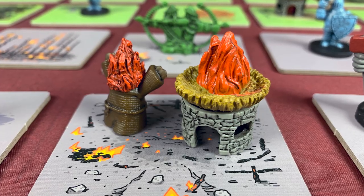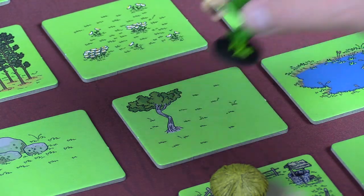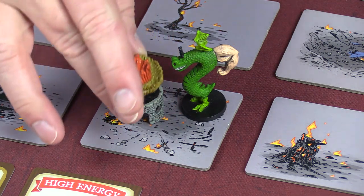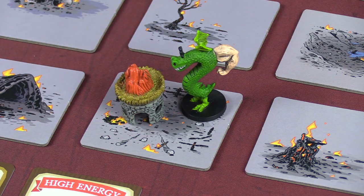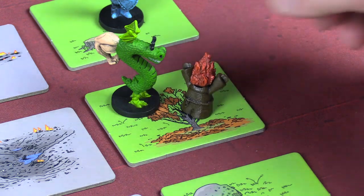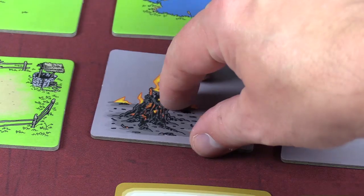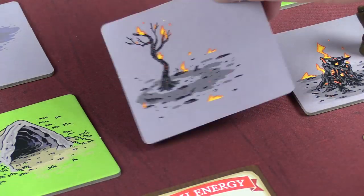Trogdor can burninate the land tile he's standing on, or burninate a cottage if all the surrounding lands have been burninated, and he can burninate a peasant. When this happens, the peasant will run amok, burninating every land tile, cottage, and other peasant he comes in contact with.